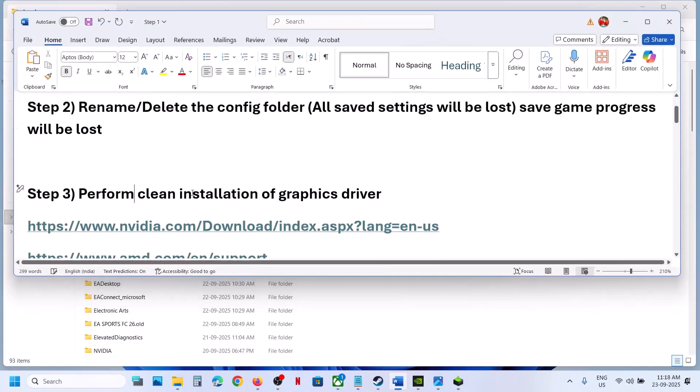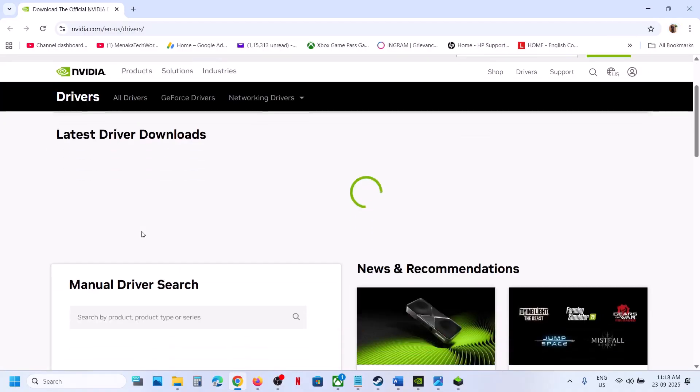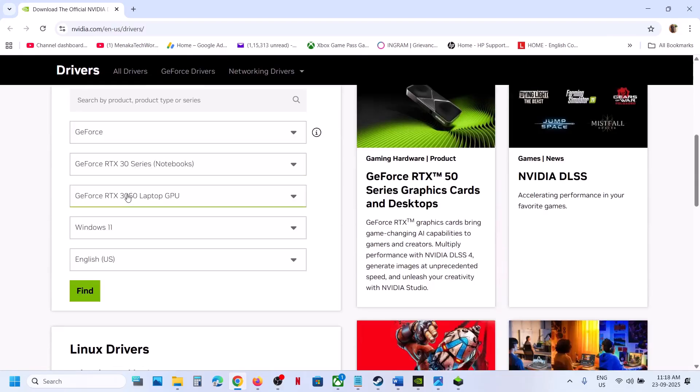The next step is to perform a clean installation of your graphics card driver. If you have an NVIDIA card, go to the NVIDIA website. If you have an AMD card, go to the AMD website. Go to the NVIDIA website, then select your graphics card from the list.